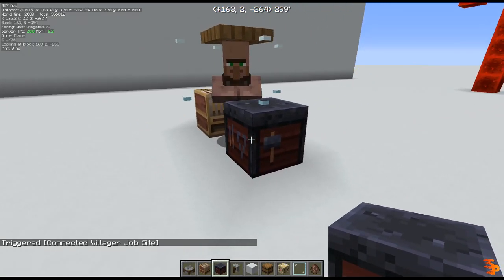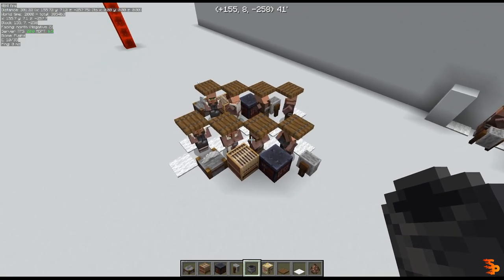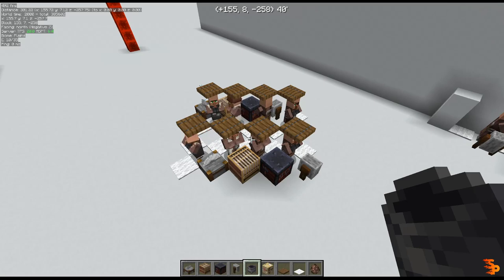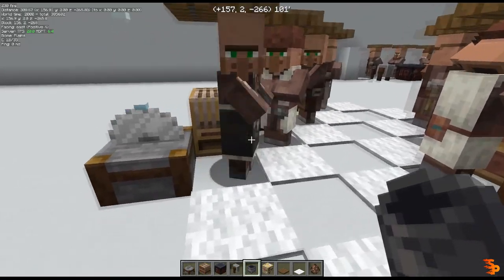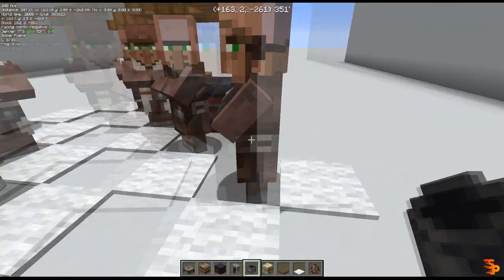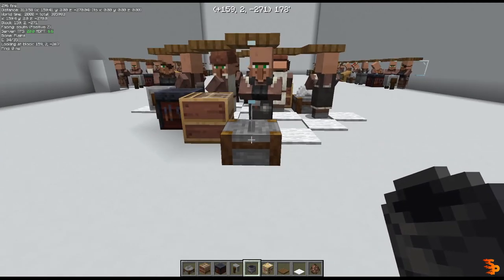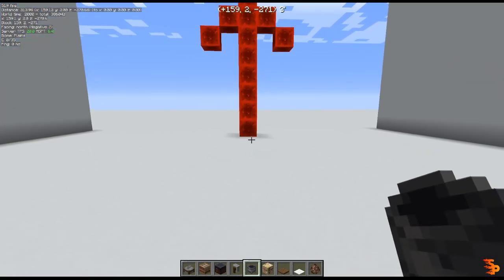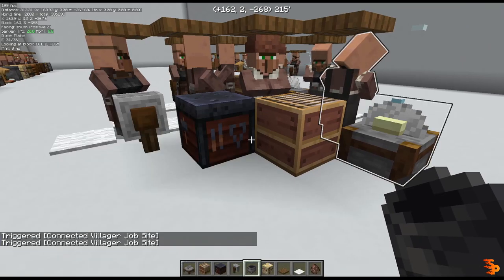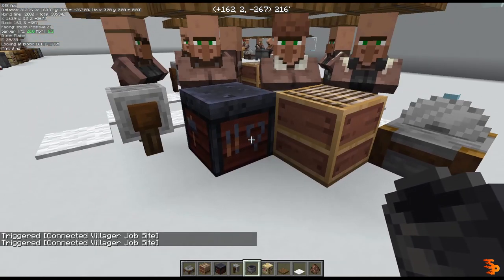So that's the priority order the datapack uses to pick workstations, and this can be very useful when designing a villager trade center. Let's say I wanna build a specific layout where I walk in on one side, do trades with the villagers, and walk out the other side. Due to the priority order — north first, then south, east, and west — you can trigger the datapack for each villager without them being confused about which workstation they want for their job.